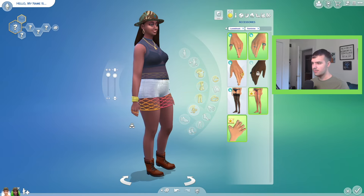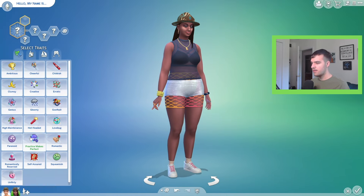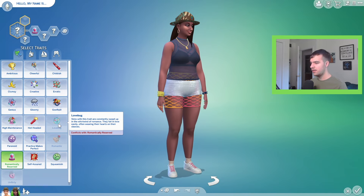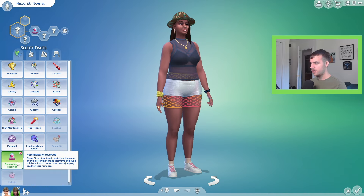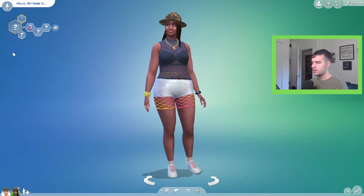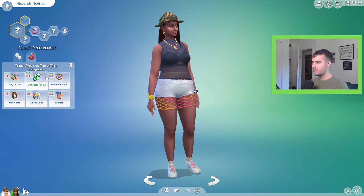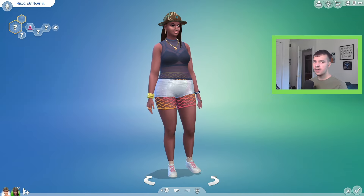I'll take off the gloves so I can see the nails. Do we get new toenails? No. Then we got a few more pairs of new shoes. The other trait is Romantically Reserved — love bug sims with that trait are constantly swept up in a whirlwind of romance, falling in love easily and wearing their hearts on their sleeves. The other trait: these sims tread carefully in the realm of love, preferring to take time and build solid emotional connections before jumping into romance. And obviously now we have turn-ons and turn-offs based on way of life — skills, traits, romance styles, hair color, and fashion.